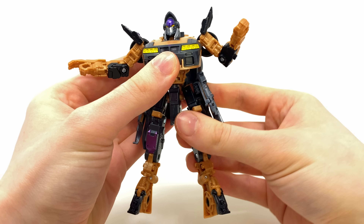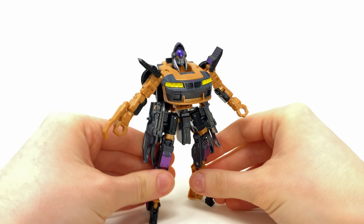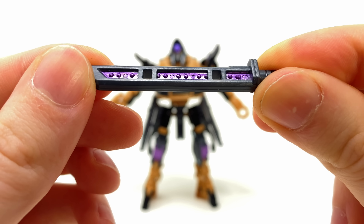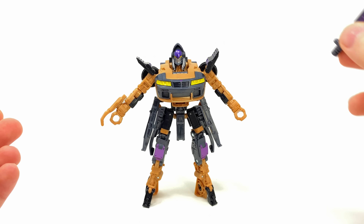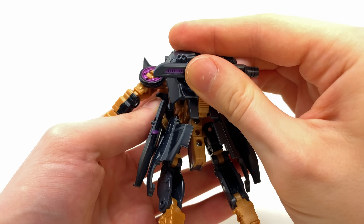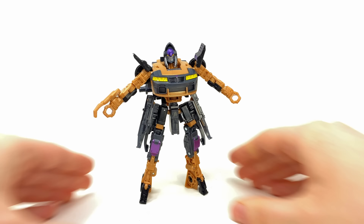In terms of additional accessories, she comes with a really nice sword which will act as her spoiler in vehicle mode. Some nice metallic purple details and the sculpt work looks pretty good. If you didn't want her holding it, you can come around to the back where there are two little tabs you can just snap the sword into — so that's weapon storage for robot mode.